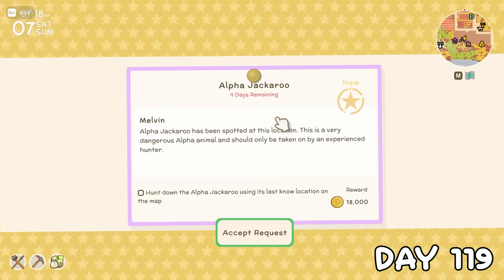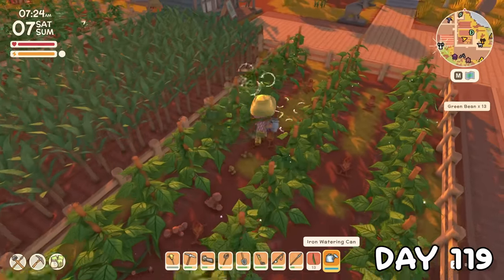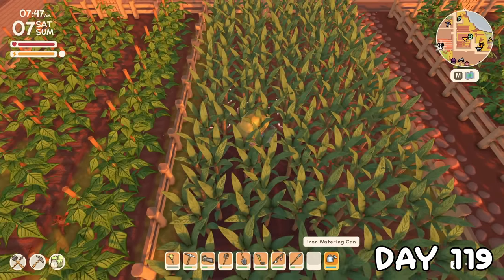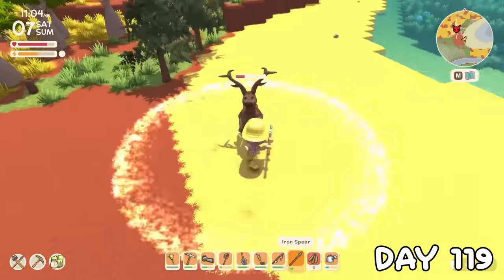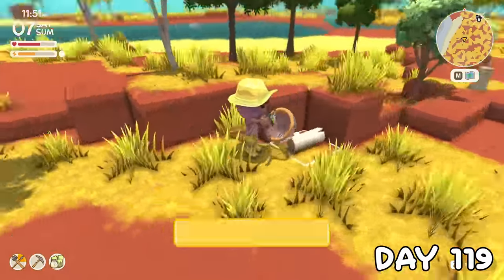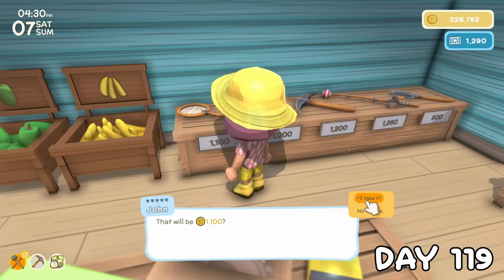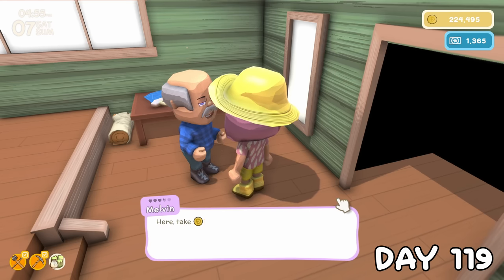On day 119, it was time to take on our first alpha of this 100 days, but I decided to allow myself to wake up a little bit first by tending to my crops. Very slowly, I prided that jackaroo to death, and celebrated by going bug catching on my way home. By the time I got back, I pretty much wore out my bug net, so it was time to pick up a new one, then collected my reward for the battle earlier.